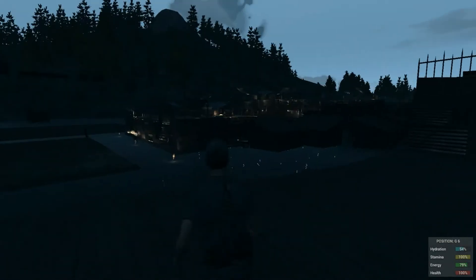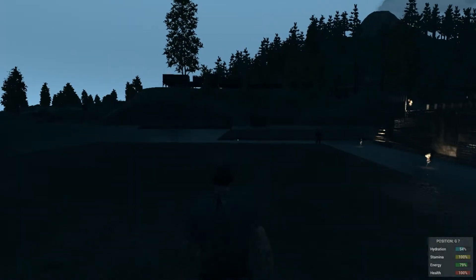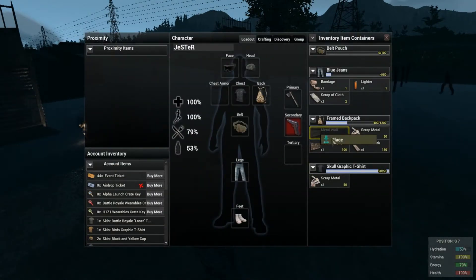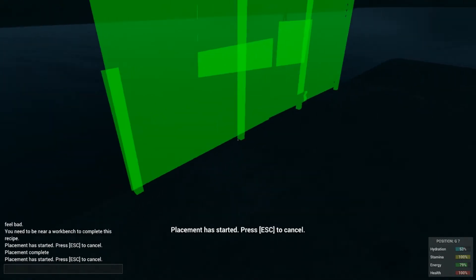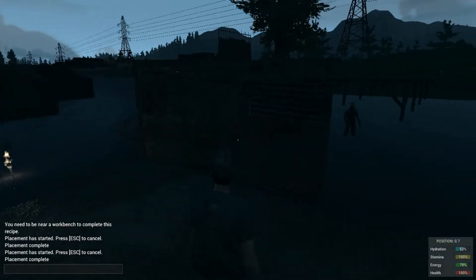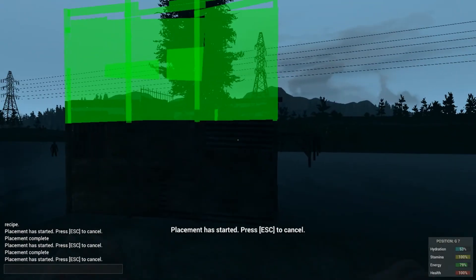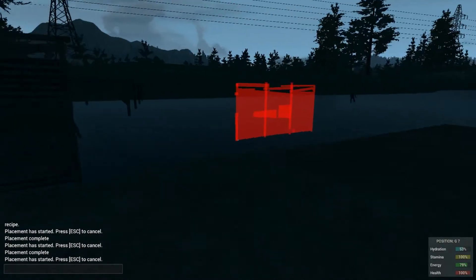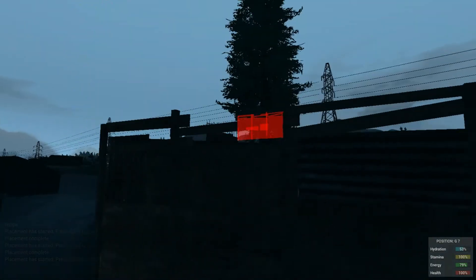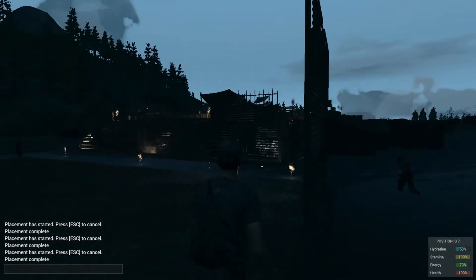Now for the metal walls, I'm going to place these ones on this ground temple over here. It works the same way as the deck foundation. Place the first metal wall for the first story, and then the upper metal wall. It will help you to protect your base and also for privacy. Placement complete and it's done.